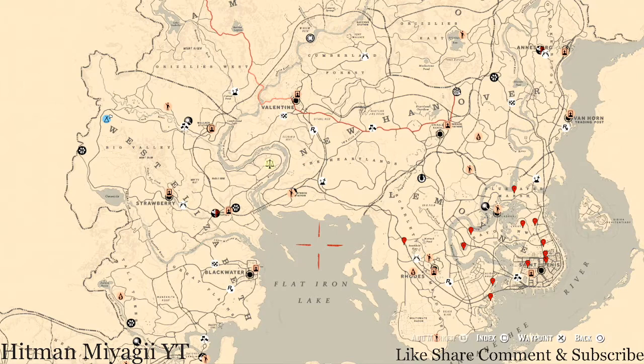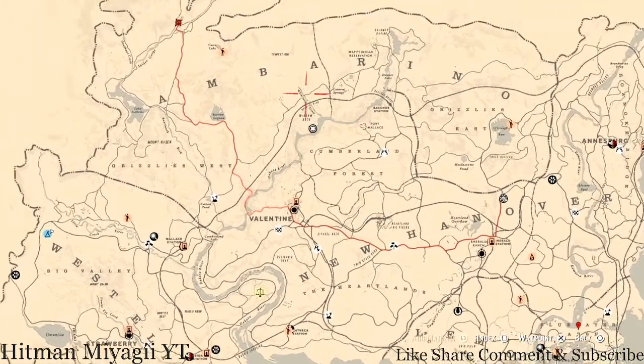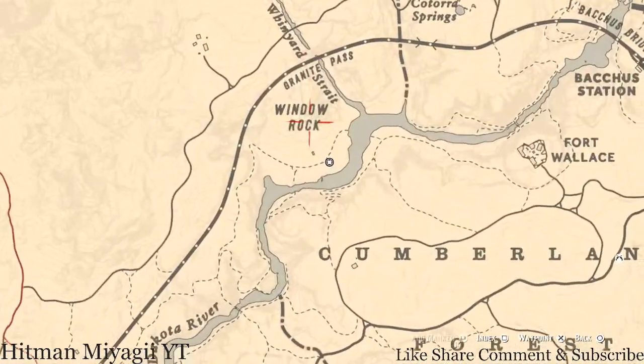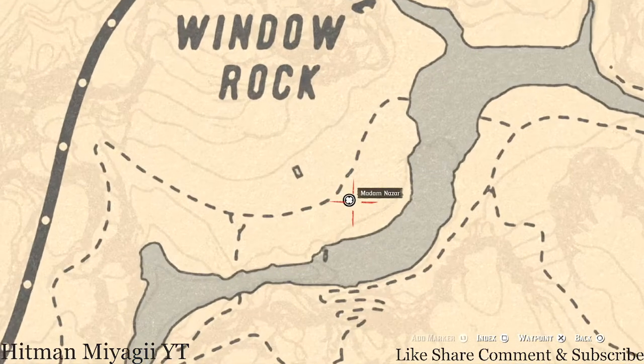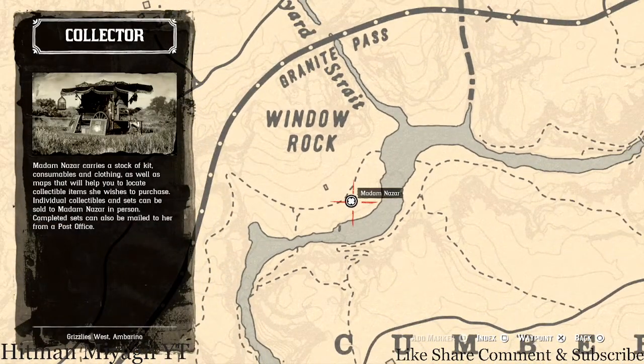First things first, let's get to Madame Nazar's location. If you've been looking at the map, she's right above Cumberland Forest at the word Window Rock — she's right here at this location and she will be here until 2 a.m. Eastern Standard Time, New York time zone, East Coast time zone.